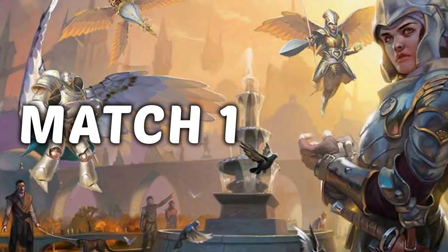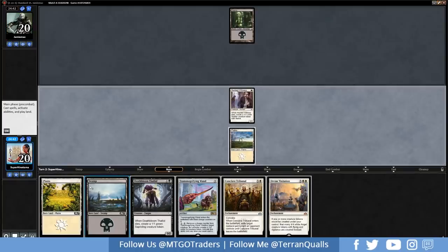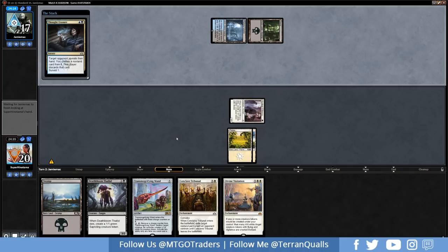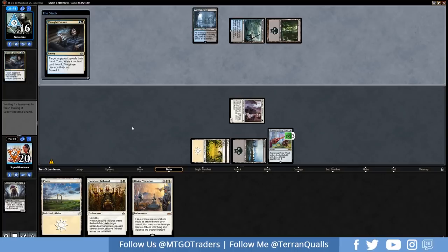Let's get into match one here with Orzhov Tokens. I have a decent opening hand with three lands, a Witness, a Thallid, a Wand, and a Conclave Tribunal — definitely a keep. Going for the Hunted Witness, pass. Opponent has black mana — going for a Thoughtseize, getting in for one point of damage, down to 19. Looks like it might be Dimir Control. Thought Erasure — they're probably going to take the Visitation or maybe the Thallid. Yep, taking the Thallid. Going to go for a land, play Hunted Witness, and go for Transmogrifying Wand. Even if we don't get Divine Visitation out, we can Wand the Hunted Witness making him a 1/1 and a 2/4.